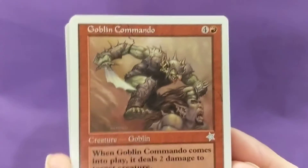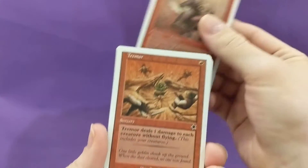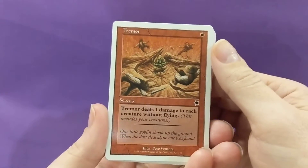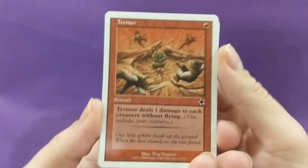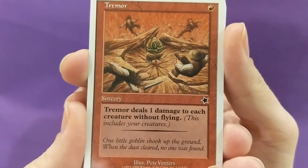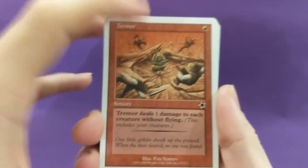Todd Lockwood illustration there. Tremor — one mana, Tremor does one damage to each creature without flying. 'When little goblin shook up the ground, when the dust cleared no one was found.' Nice little rhyme there.